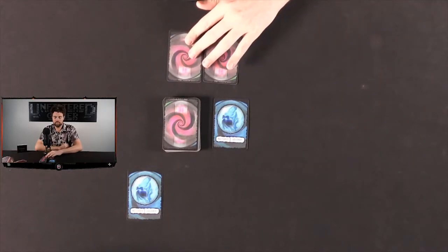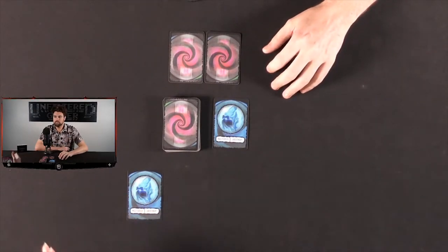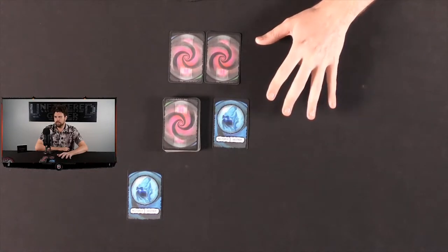The face-down ability for warlocks is to destroy the opponent's face-up cards. And spirits, when revealed face up from face down, destroy face-down cards.